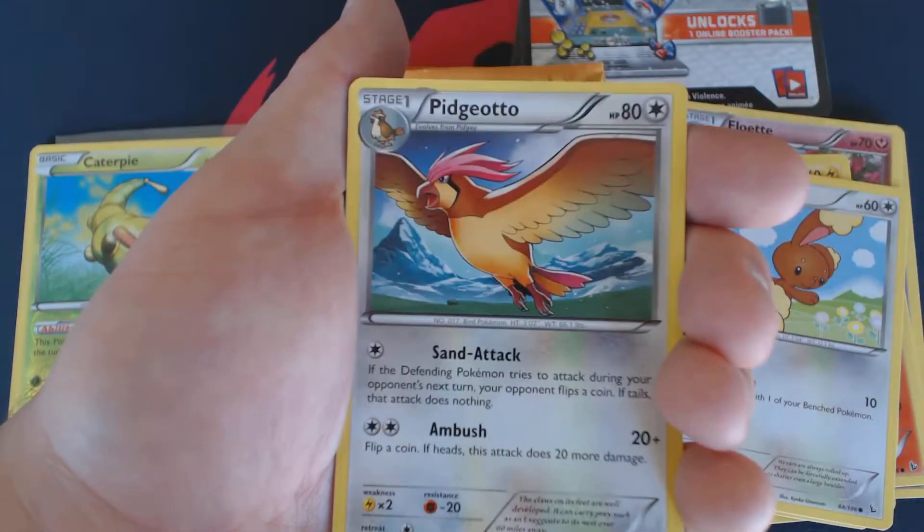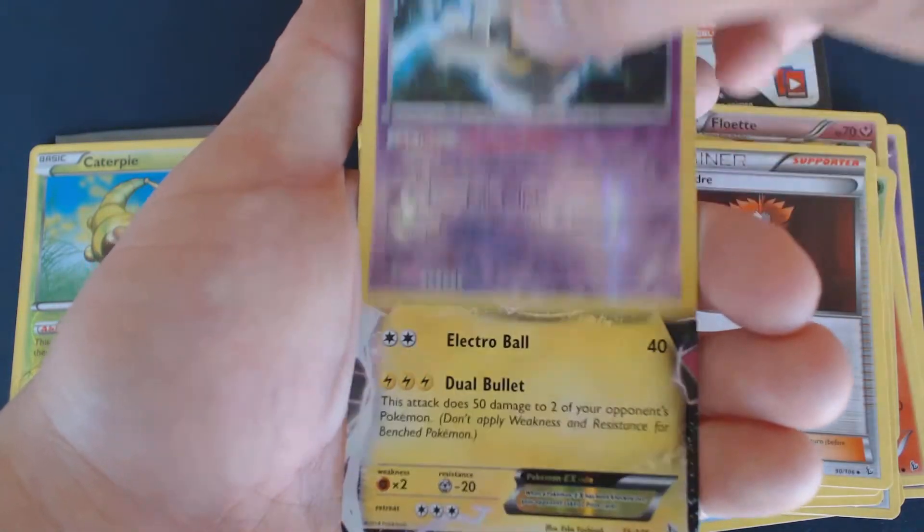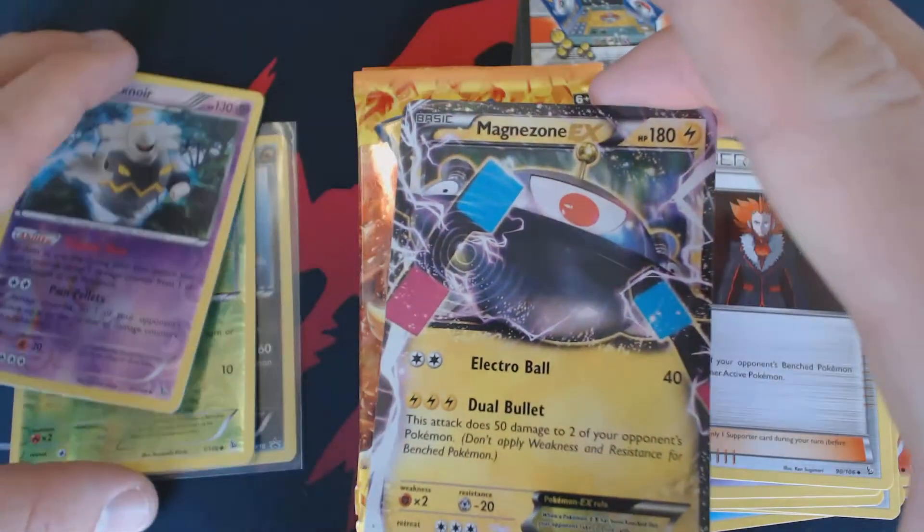Helioptile, Caterpie, Bunnery, Spheal, Pineco, Pidgeotto, Dusclops, Lysander, Reverse Dusk Noir, and Magnezone EX.